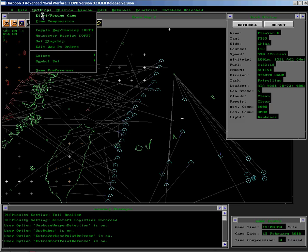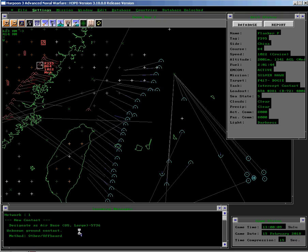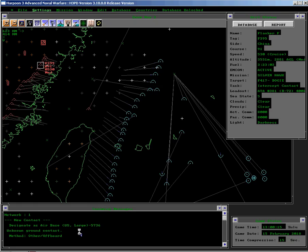Let's start the simulation. You can watch down here in the message box as the computer simulation works out its various contacts. It takes a lot of computer power for these first few minutes and then it operates very well once it's got everything sorted.